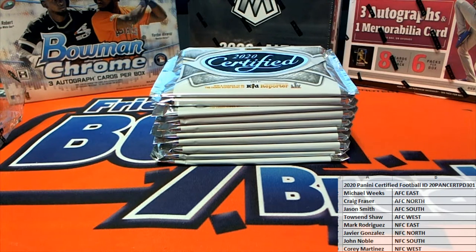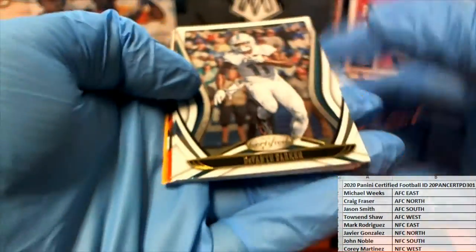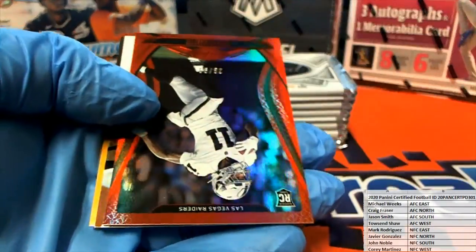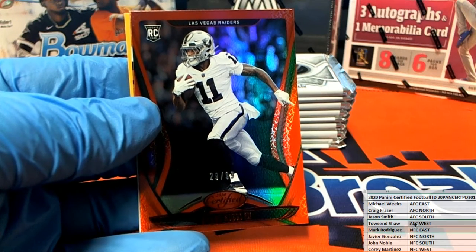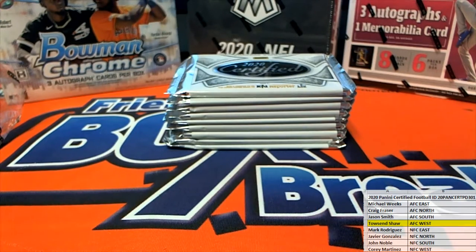Alright, here we go. Let's see what we got. Devontae Parker right there for the Dolphins, Jacobs. Ruggs the third, 29 of 99 — red parallel for the Raiders. AFC West, that is Townsend S. New breaker mojo, very nice. Oh, nice Mahomes gold team. We pulled his stained glass last night out of Mosaic — it was so great to pull. There's L. Jack, nice Zeke.